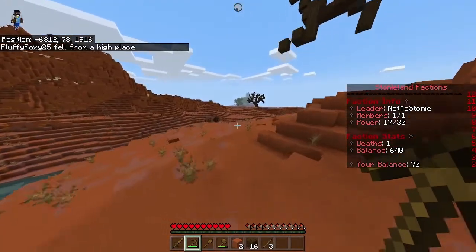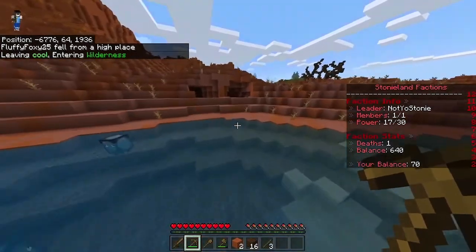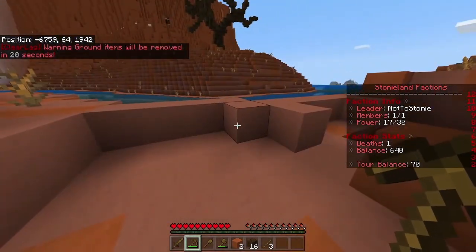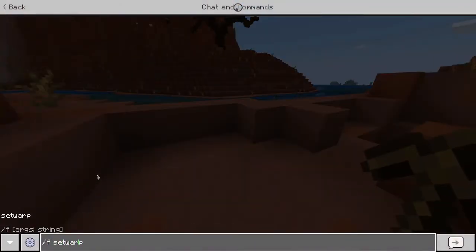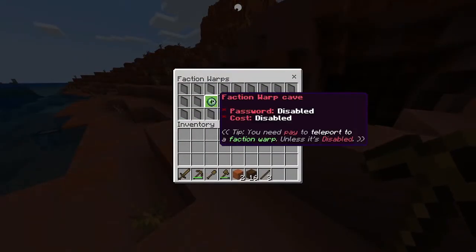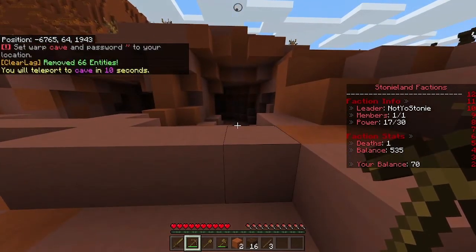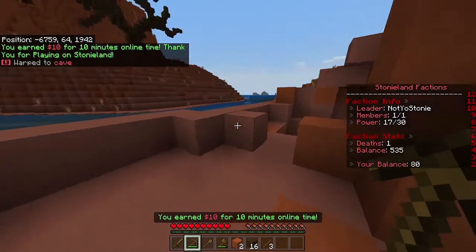You can also set warps — so if you find somewhere cool like a cave, you can type 'f set warp' followed by the warp name, like 'cave'. The default amount is three warps, which can be upgraded. Make sure the area is claimed first. Once set, type 'f warp' to see your list of warps. You can also set passwords and costs for other faction members. Clicking a warp takes ten seconds — make sure not to move or open your inventory or it will cancel.